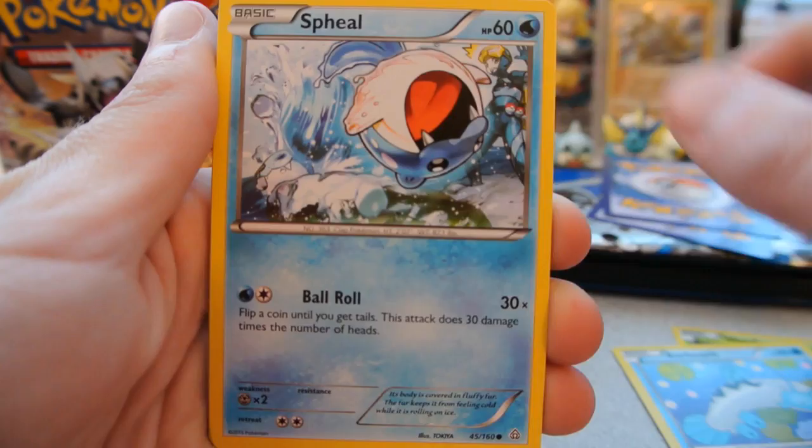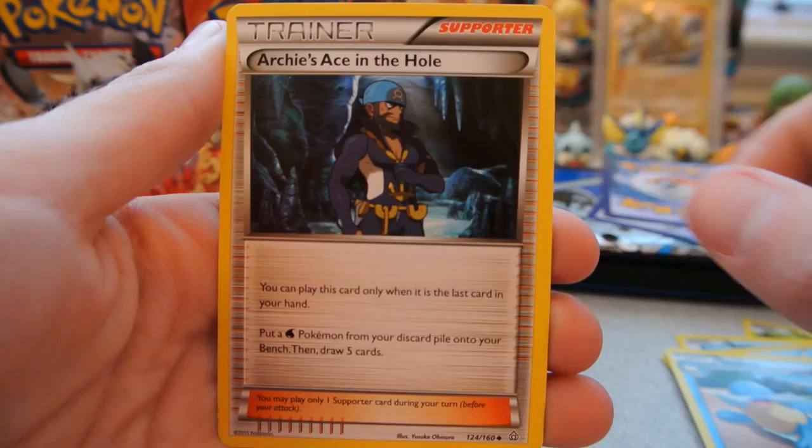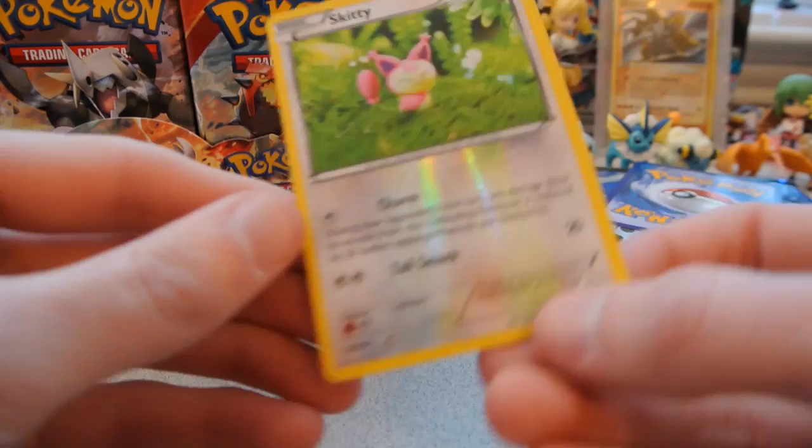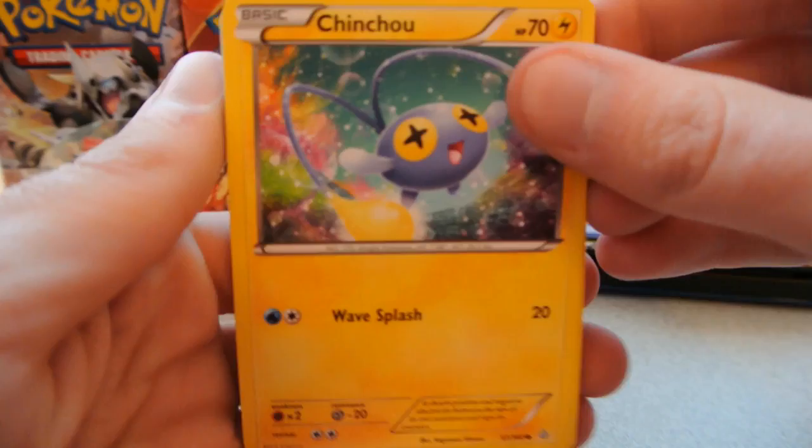I'm hoping at least one of my two boxes has those cards to get closer to completing my set. Pack 4: Weedle, Barboach, Spheal, Bidoof, Chinchou — beautiful artwork — Escape Rope, Sealeo, and Archie's Ace in the Hole. The reverse is a Skitty, just a common. And the rare is a Rhyperior Regular Rare. Pack 5 is a Primal Groudon pack.